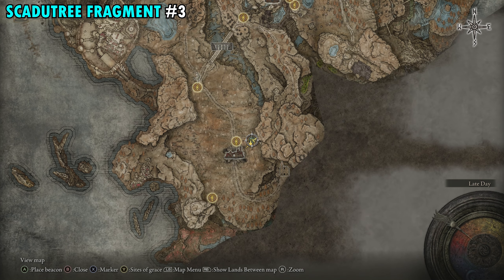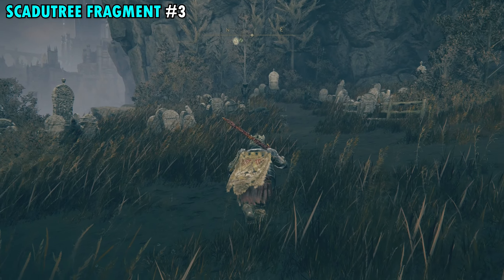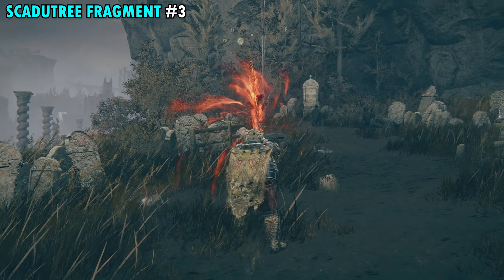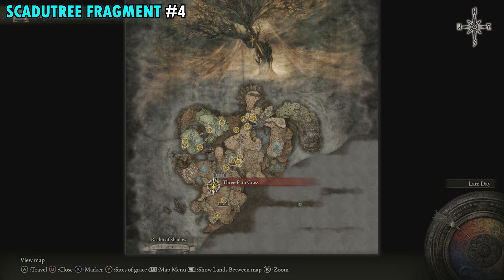Fragment 3 is found just northeast of the Scorched Ruins, literally just to the east of the Scorched Ruins Site of Grace. There'll be a pretty big tree that leads right into a small graveyard. Take out the enemy with the pot above his head — he's the one holding the fragment. Once you defeat him and the remaining enemies, pick up the item he dropped for your third Scadutree Fragment.